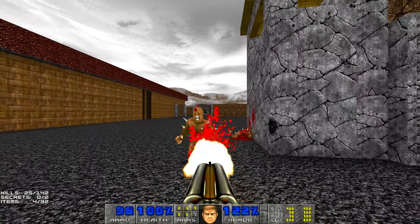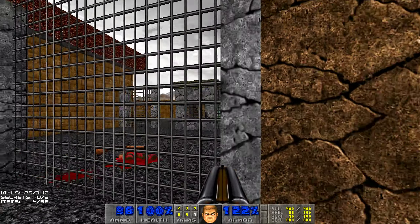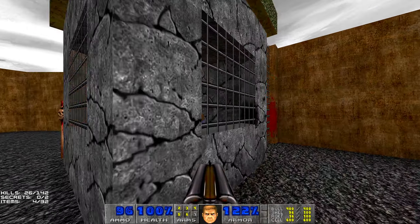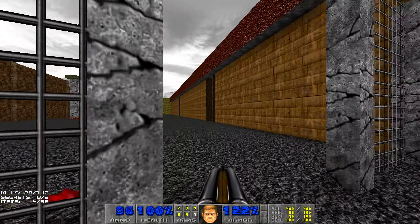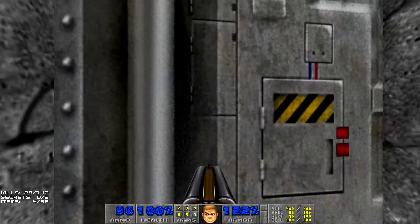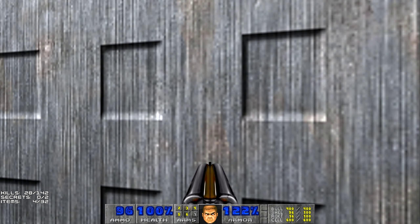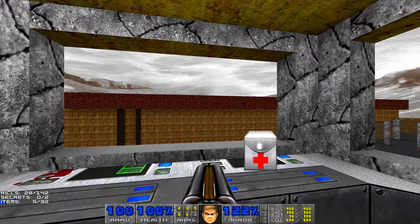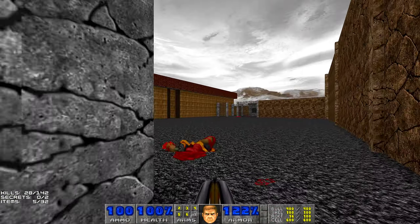We have health over here. There's a revenant over there, let's kill him. Don't miss this other outpost where the chain gunner was, because we have an item — a computer area map here. Which is always nice to have in maps like this, with mazes I mean.